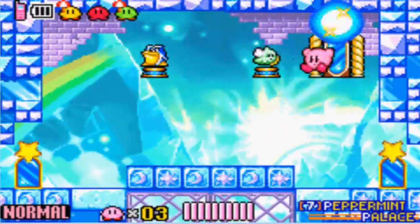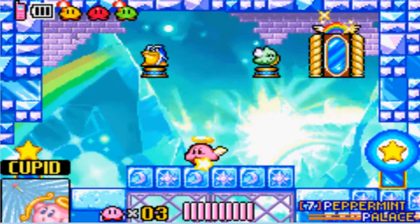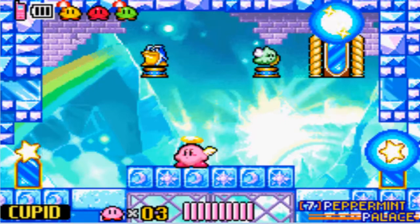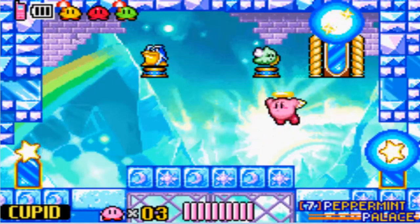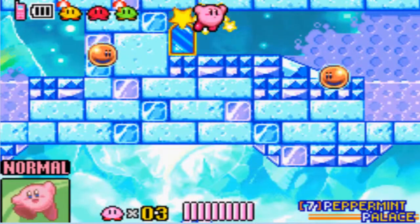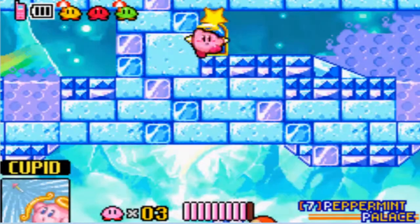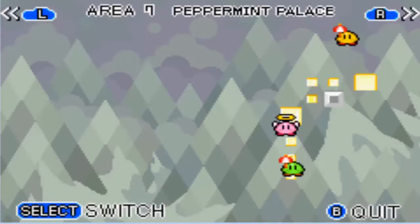Now that we have this portal open, we can make our way quickly to World 7. I'm going to take Cupid. Let's see which direction the other door takes us — I want Cupid. Stupid blazer things. Where's the actual map?